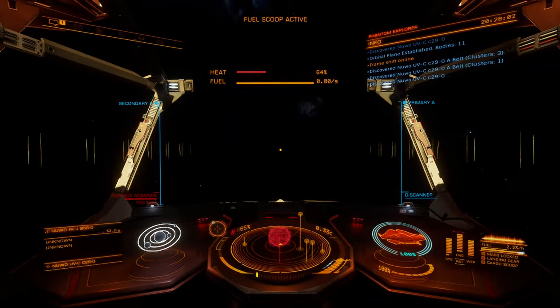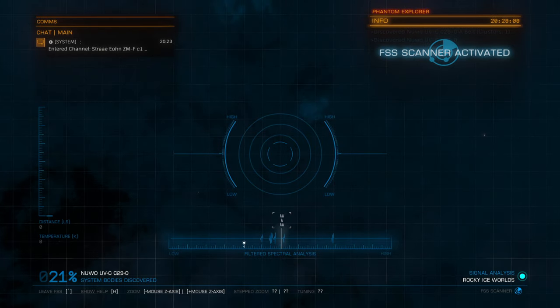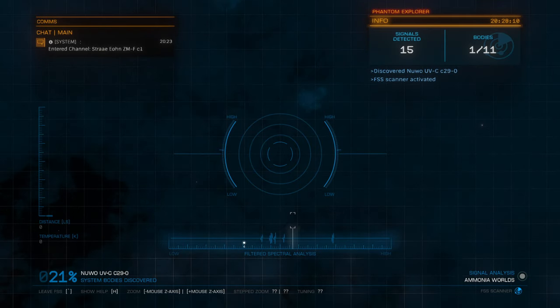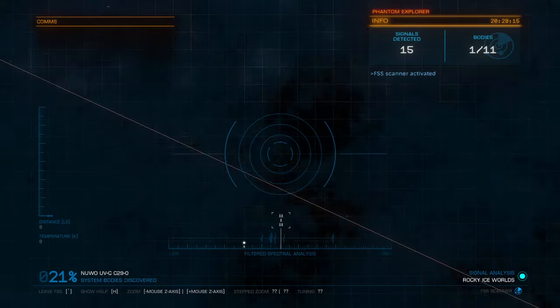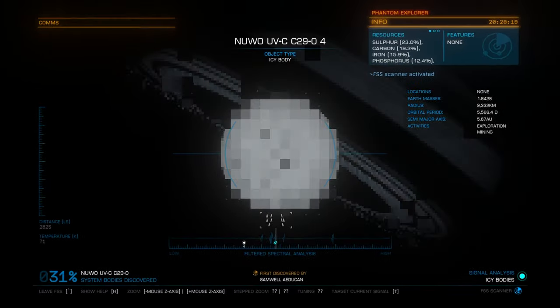There's a cycle of operations that we typically do. We pop the Discovery Scanner when we hop into a system, do some fuel scooping, then hop into the Full Spectrum System Scanner to see if there are any Earth-like Worlds, Ammonia Worlds, or Water Worlds. There don't appear to be any in this system, so we're going to go ahead and start doing a full-on scan looking for biological signatures.